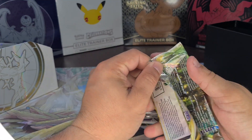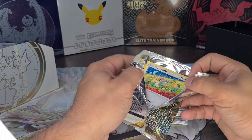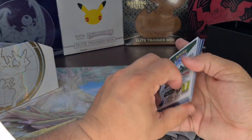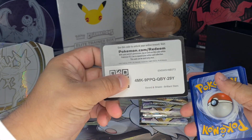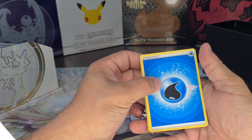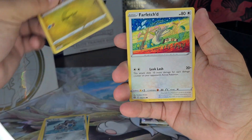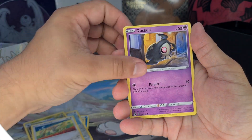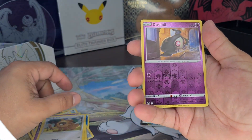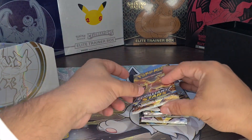First pack. Starting good — Farfetch is a good mon to start with. That's your code. Water energy. Big doof. The reverse is Duskull. Nothing too good. Second pack.